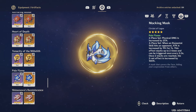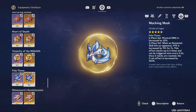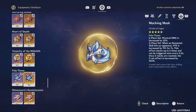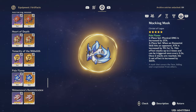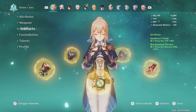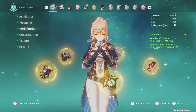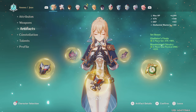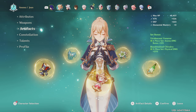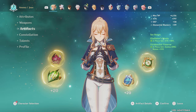Now let's talk about late game artifacts for Jean. As a physical DPS, 4-piece Pale Flame will net the most damage, granting 50% physical damage bonus and 18% attack. The caveat is that to gain max stacks you'll need to use her skill off cooldown, which will push enemies away — to negate this, you can perform the technique mentioned in the kit section. A close second is 2-piece Bloodstained and 2-piece Pale Flame, which deals slightly less damage but doesn't force you to use her skill off cooldown. An alternative is 2-piece Bloodstained or Pale Flame with a 2-piece giving +18% attack — this deals less damage so only use it if you're farming the other sets or have very good substats on this combination.